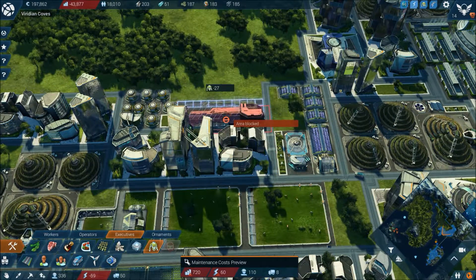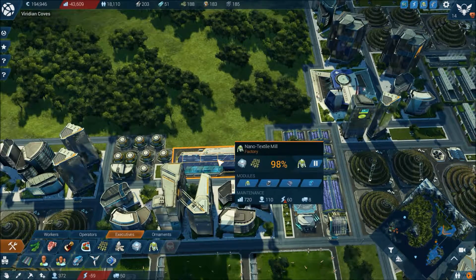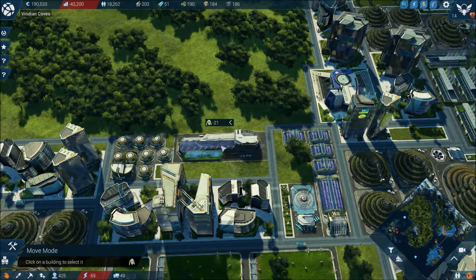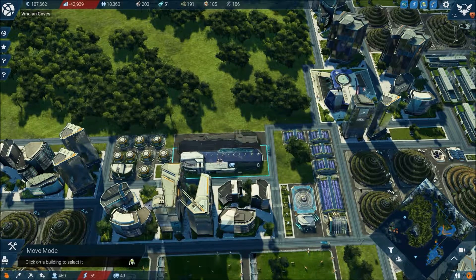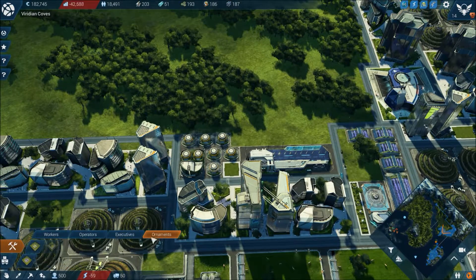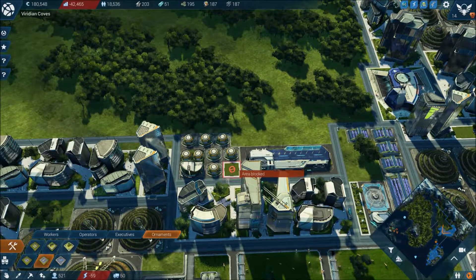Let's get that placed. Let's turn it round that way — I think it looks better because it's facing the road. I'm going to put in a little car park there, I think.